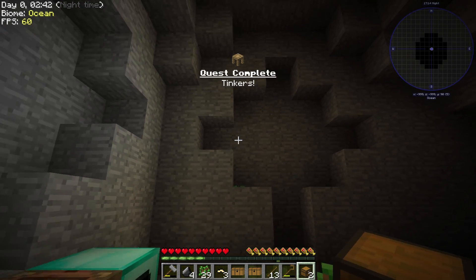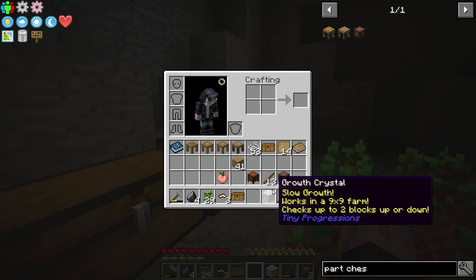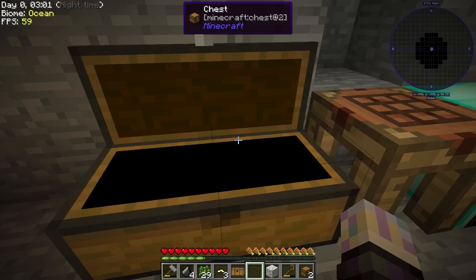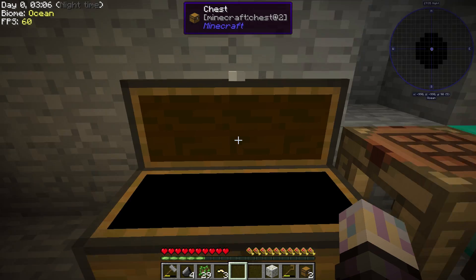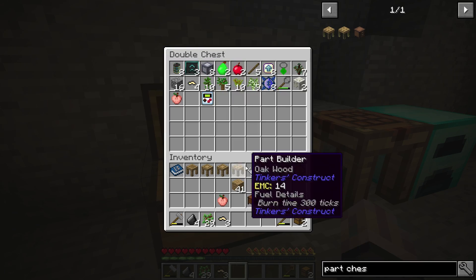You can see there it wants us to get Tinkers' tools pretty soon. We got a growth crystal — we could use that to speed up growth. Works a 9x9, checks up to two blocks up or down, so you can put it above a farm or below it and it'll make things grow quicker. I don't really need it right this moment. We also got eight Jaconite cores, which is actually pretty crazy, and another growth crystal — so we'll be able to grow things really easy early on.